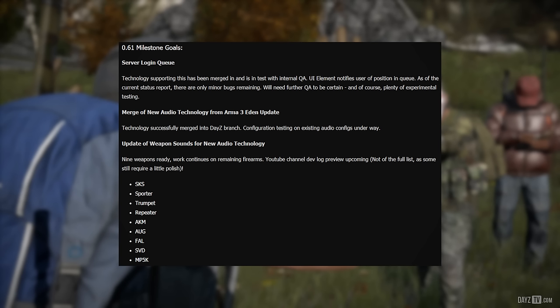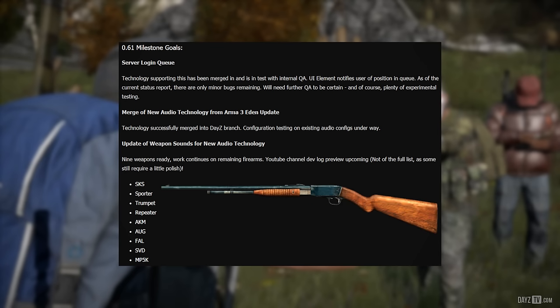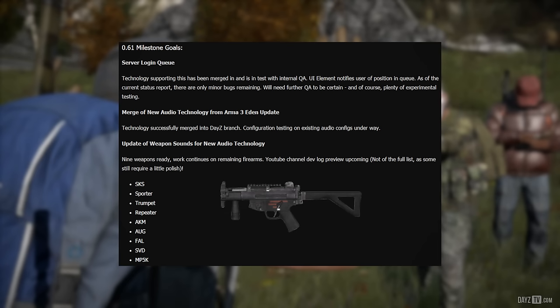A YouTube channel devlog preview is upcoming — not of the full list, as some still require a little polish. But we can expect a video previewing some of the new sounds for these weapons on the official DAISY YouTube channel. The weapons covered are: the SKS, Sporter, Trumpet, Repeater, AKM, AUG, the FAL, SVD, and MP5K.